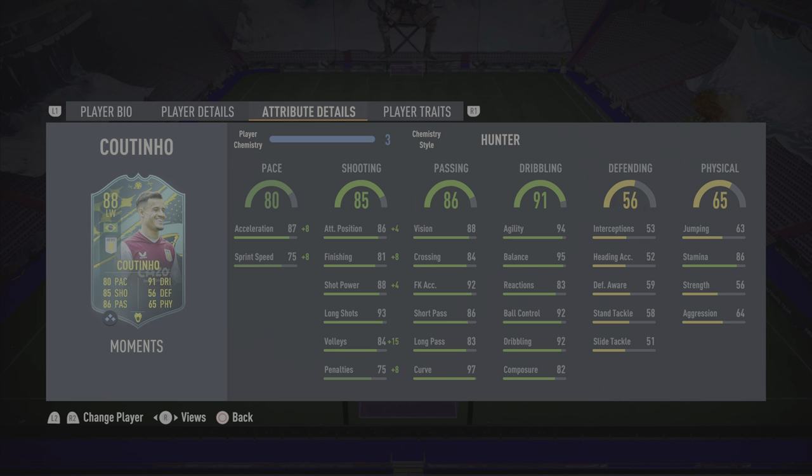Dribbling is absolutely sensational — it's Coutinho with five star skills. He moves like you wouldn't believe; keeps the ball extremely close to his body, weaves beyond defenders with ease, puts them on the floor, and uses that dribbling just to create an extra pocket of space for a snapshot or a key pass. Genuinely one of the best dribbling I've used in this game. Dribbling gets a 9.5 out of 10.